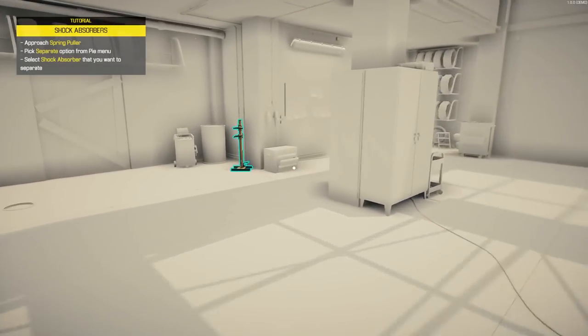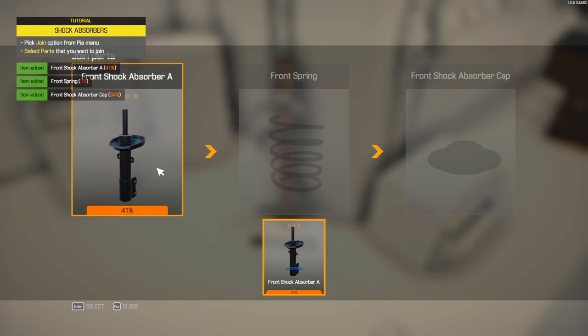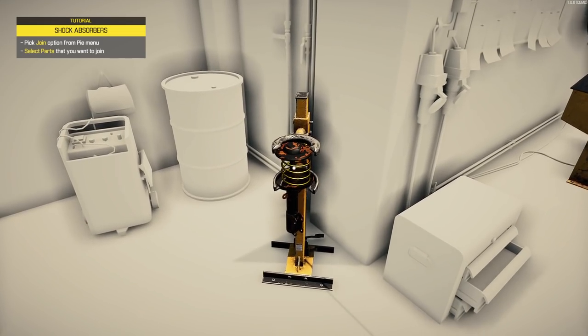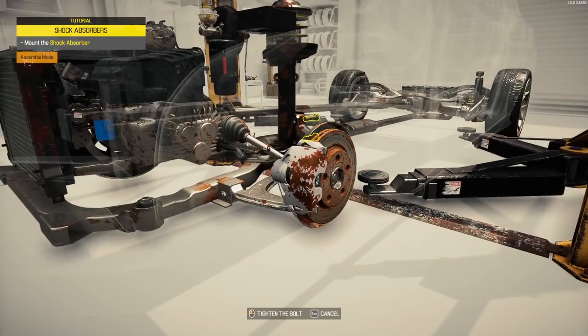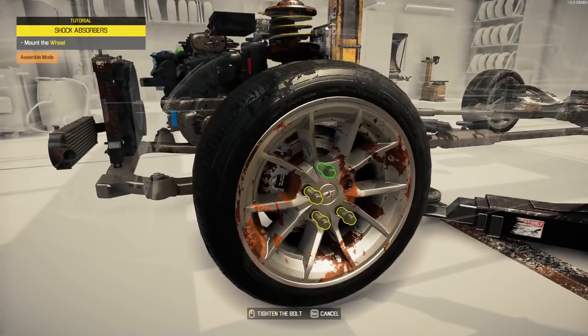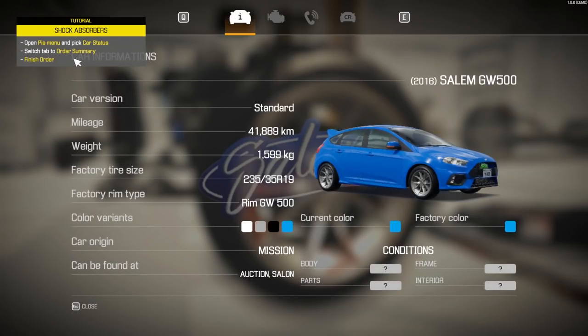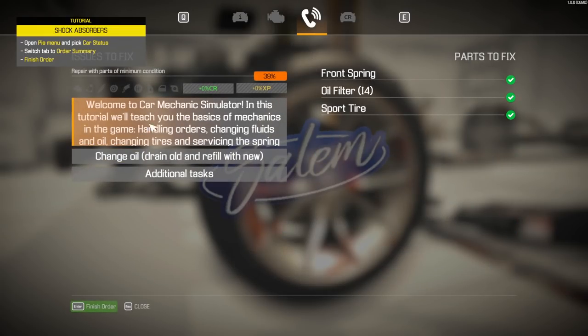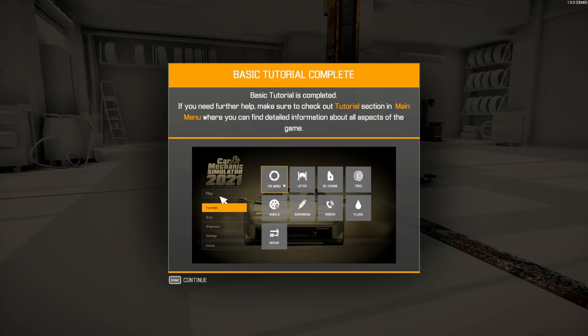Shock absorber is gone. Go to the spring puller — good stuff. Join parts, and I can just tap enter through this — awesome, keeps the game going fast. Install the new shock absorber, new link, old link. I seriously cannot get over how good this wheel looks. Car status, phone orders — all done, finish order. Basic tutorials completed!